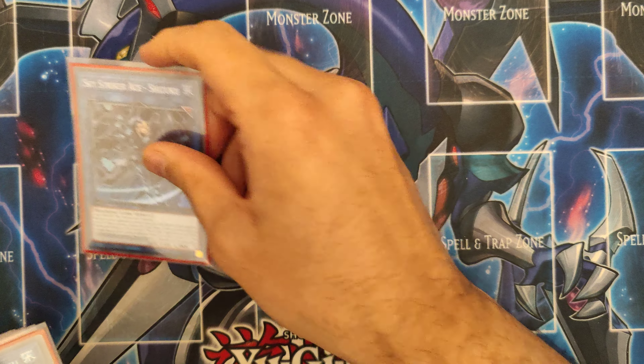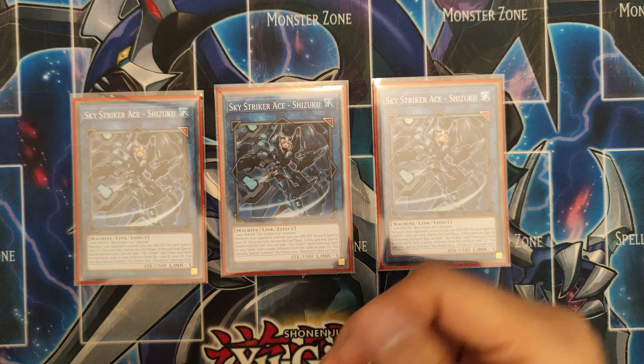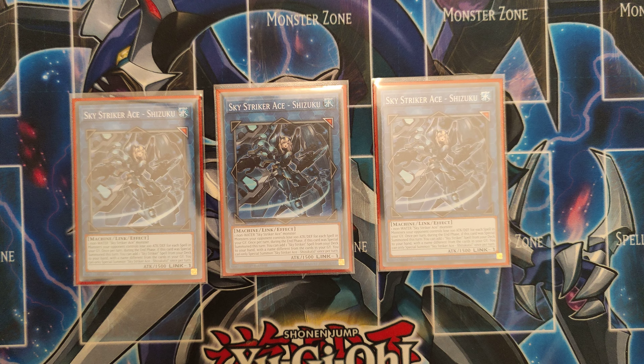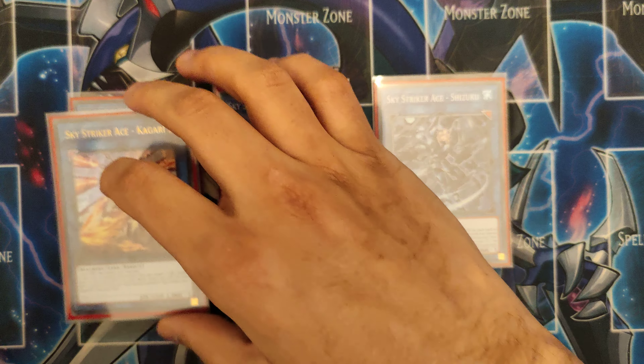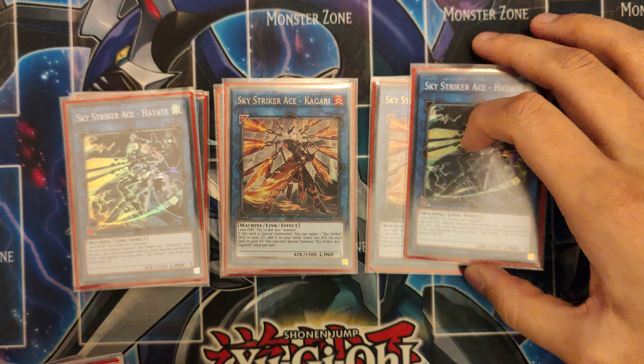In the extra deck, you've got to play 3 Shizuku — amazing card, adds a Sky Striker spell in the End Phase. If you go first, this is literally what your board ends on if you have a Sky Striker Rose or Ray. And then 3 Kagari and 2 Hayate.